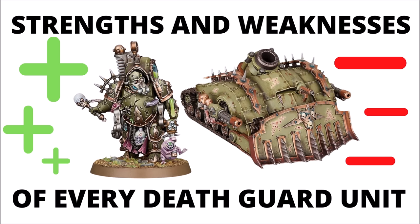In this video we'll start with the infantry units, then go on to their demon engines and vehicles, and finish up with Mortarion, Typhus, and the rest of their generic characters. Plenty to talk about with 30 datasheets for the faction, so let's jump straight in.